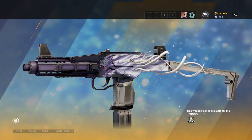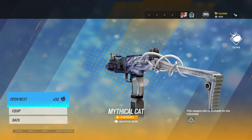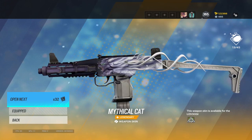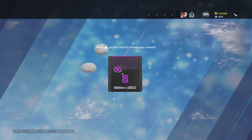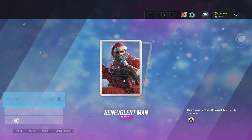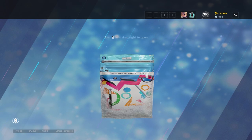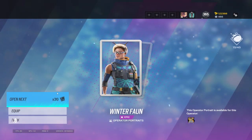This is the skin I saw leaked and it is sick — gonna hit that equip button right there because that is clean, that is so sick, I love that skin. Got the Blackbeard Santa Claus player card and the OSA player card.